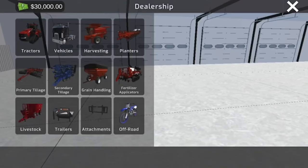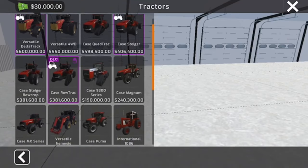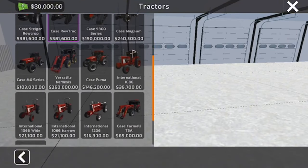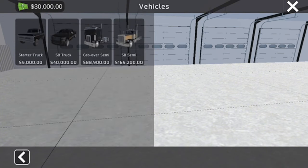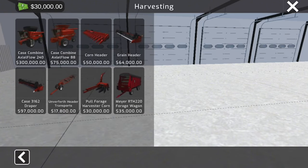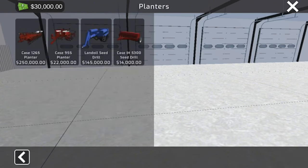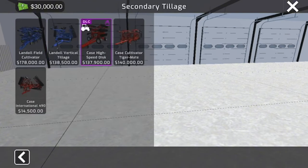In the dealership we've got a whole bunch of tractors, some are DLC items. There are Case and Versatile trucks, semi trucks, harvesters, planters and drills, primary tillage equipment, and secondary tillage like cultivators and speed discs.